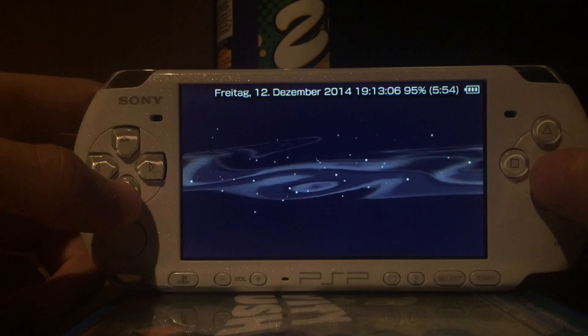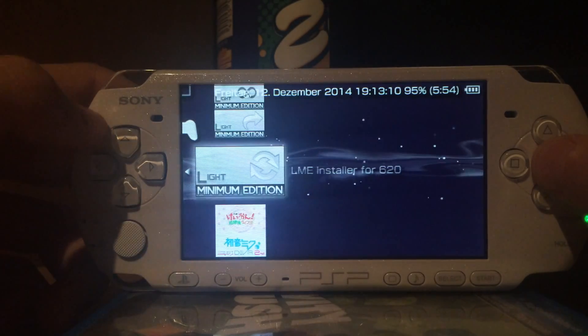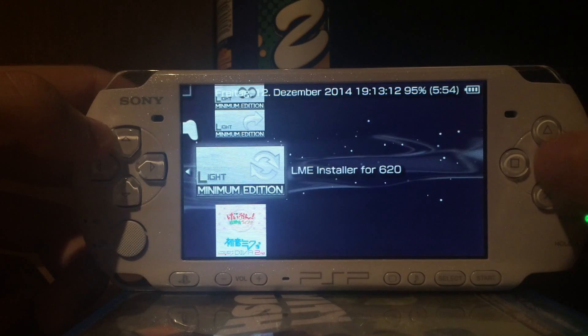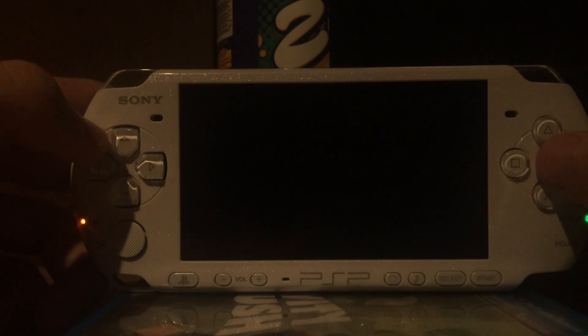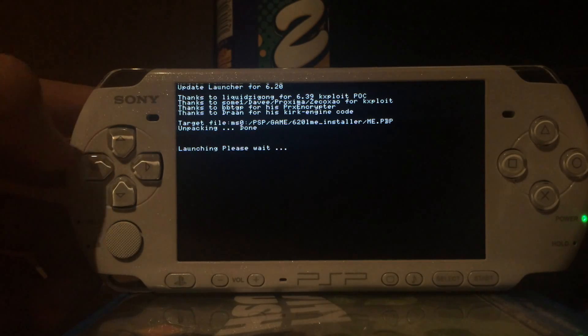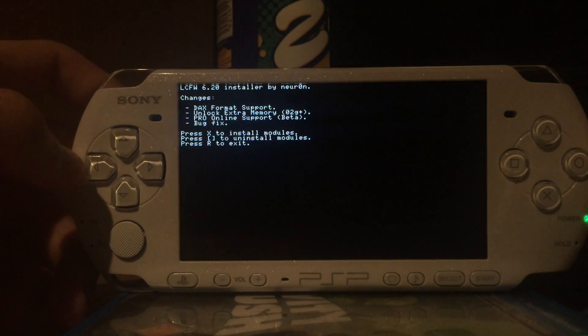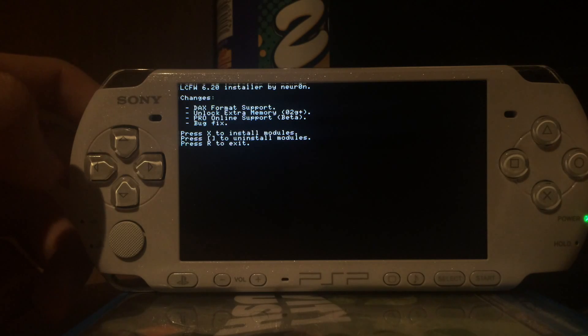I'm now updating from version 2.2 to 2.3. If you're running 10.2, you can update it to 10.3. That's pretty much the new update. As you can see, the installer is now launching — it will not say 'please uninstall the permanent patch' like it would if you have the permanent patch installed and try to update the firmware.